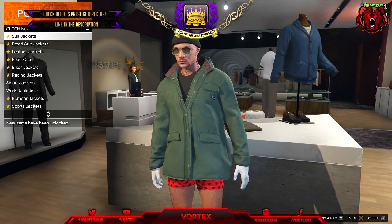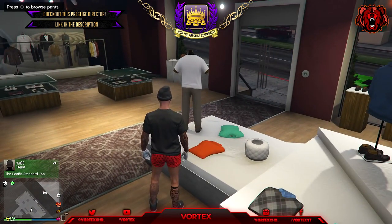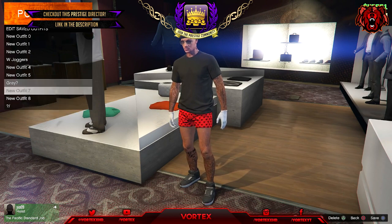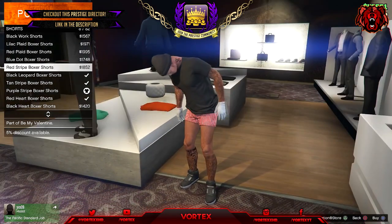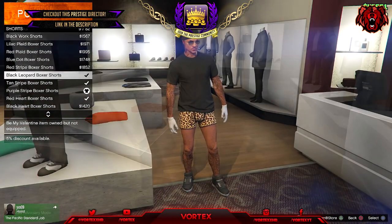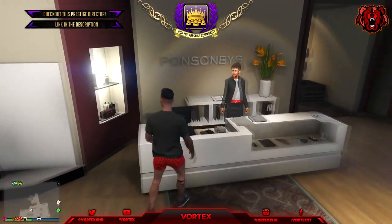To start this glitch, come to any clothes store on the map on your male character. Go to the top section and go to t-shirts, and simply equip the black t-shirt. Then head over to the pants section and go to shorts. Put on the red heart boxer shorts and save that as an outfit. Then go to shorts again and put on the purple striped boxer shorts and save that as a separate outfit. Next put on the tan striped boxer shorts and save that in another outfit slot. Then go to the black leopard boxer shorts and save that as an outfit. Finally, put on the black heart boxer shorts. Basically, go to the shorts section, go to boxer shorts, and buy and equip all of the boxer shorts, saving them all as separate outfits. These are the only things that give you colored joggers, so buy all of them and save them as separate outfits.